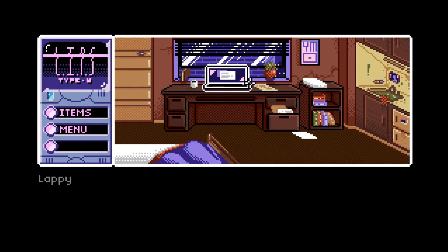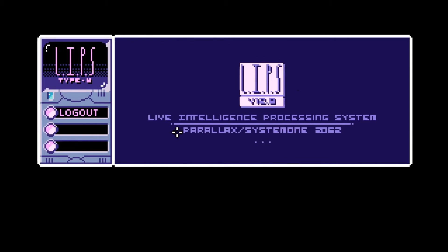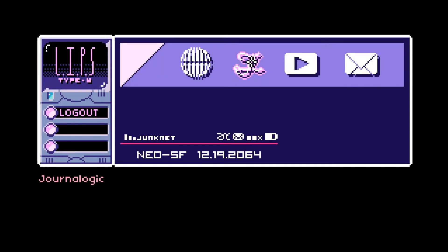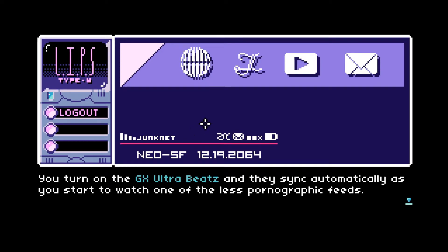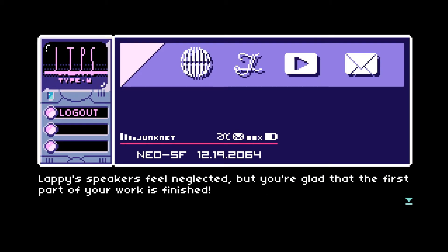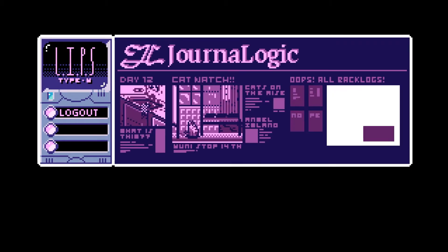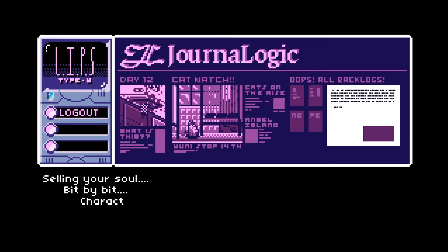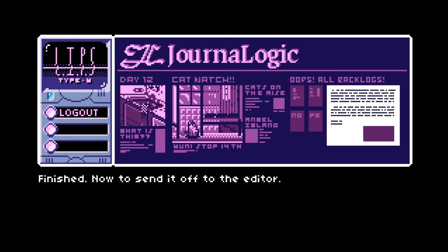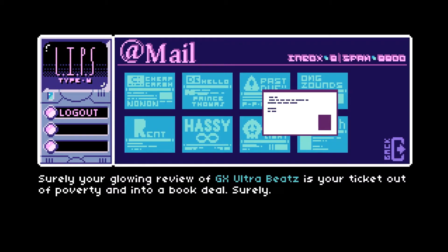I'm going to skip some things here — you're more than welcome to explore and combine items, there's a lot of richness to the universe. Moving the story along: you try the GX Ultra Beats, they sync automatically, and you finish the review portion. Now to write up the article — 'selling your soul bit by bit, character by character' — finished! Sent off to the editor automatically. 'Your glowing review of GX Ultra Beats is your ticket out of poverty into a book deal, surely.'